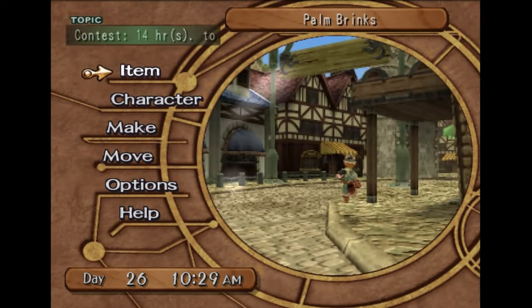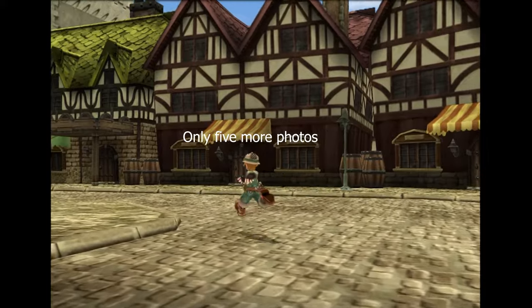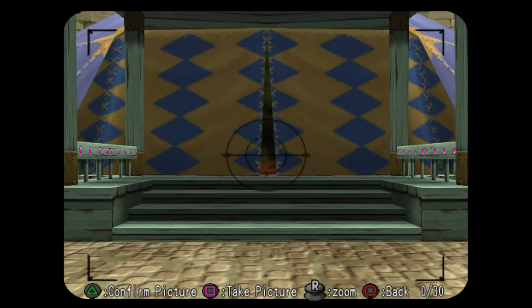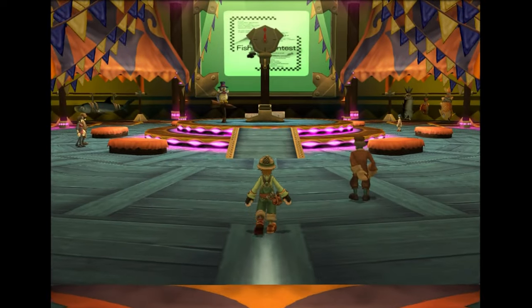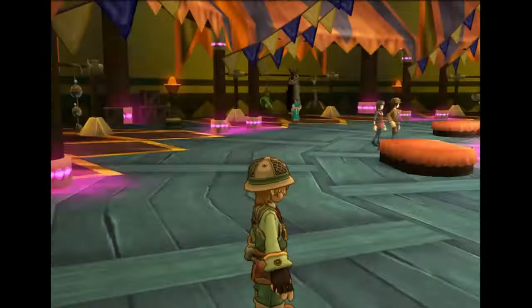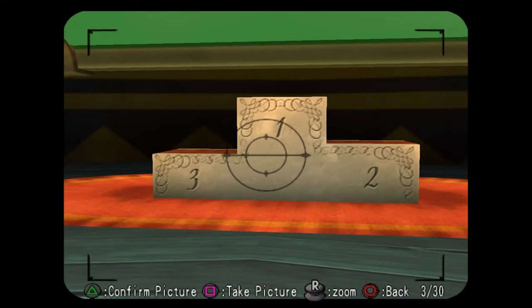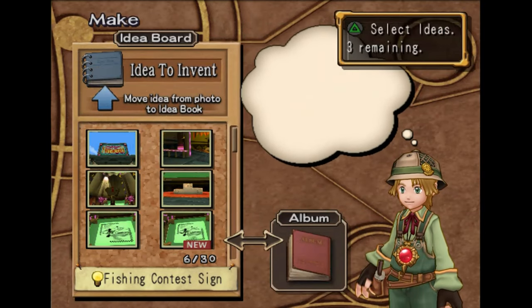We're going to go on over to the fishing contest now — we still have 14 in-game hours and 6 more photos to get here. We're going to grab a photo of the fishing contest sign, a photo of this purple looking gate, the scale, the victory stand, and the electric bulletin. Those are all of the normal photos in this chapter, so now we're going to go get the scoops.